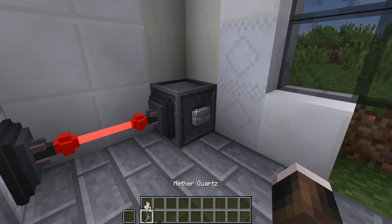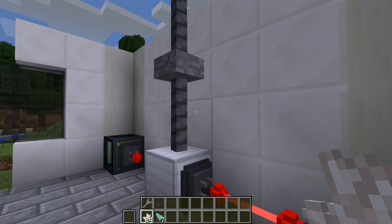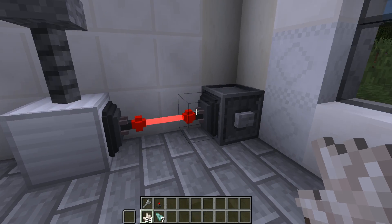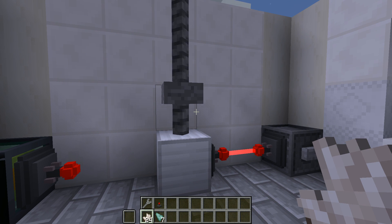When you need the energy out, all you have to do is pull it out just like any other block, and it'll let the weight drop, turning the screw, turning your potential energy back into RF energy. So that's all I've got for now. Thanks.